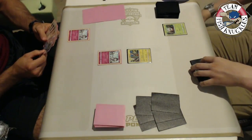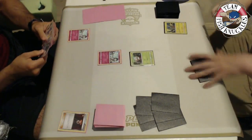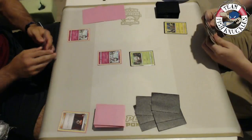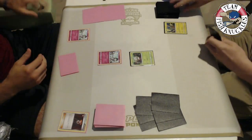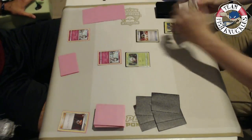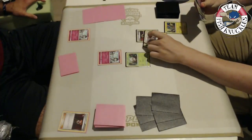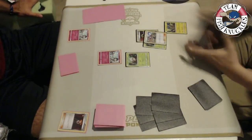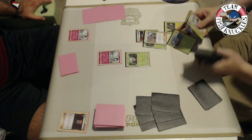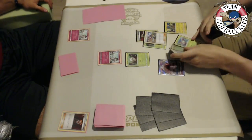Vlad is likely taking a life center turn one, which you usually don't want to do. He already has a Rare Candy and Gardevoir GX in hand but no energy, so he might have another supporter. He's opting not to play it because he wants that turn two Rare Candy Gardevoir setup. Kenton uses Ultra Ball, discarding a Ralts and an Acerola to grab a Wimpod.